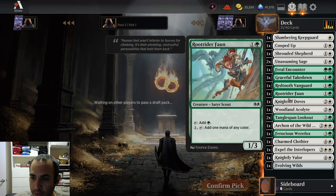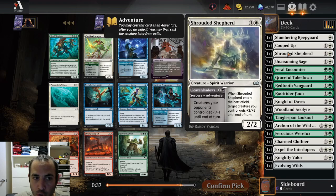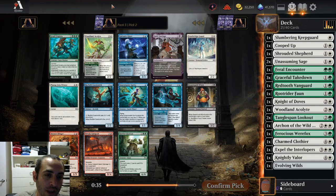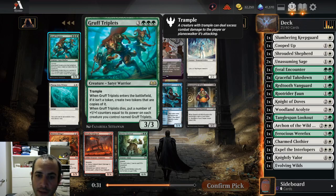I'm happy to play the Fawn, the Vanguard, and the Shrouded Shepherd, but it's not a great play on turn two. Hello — Gruff Triplets. I don't care how aggro I am, this might be the best card in the entire set, so we're definitely playing that.